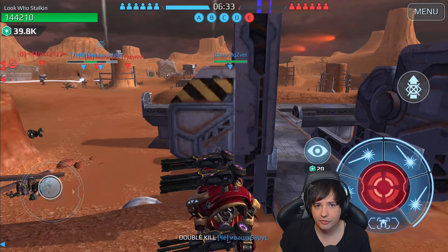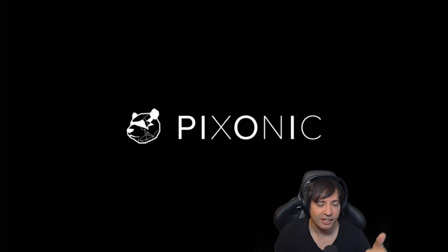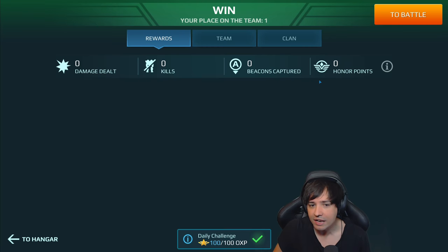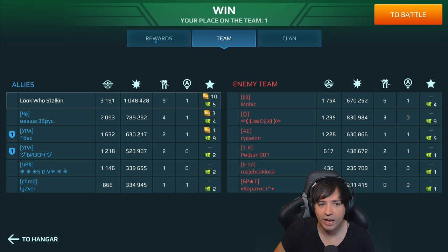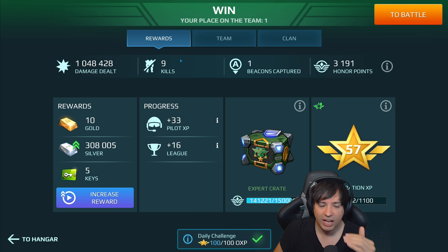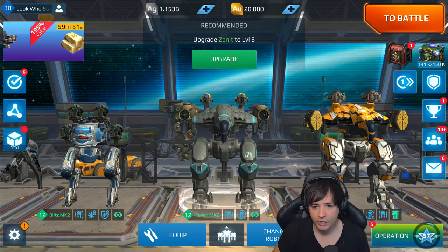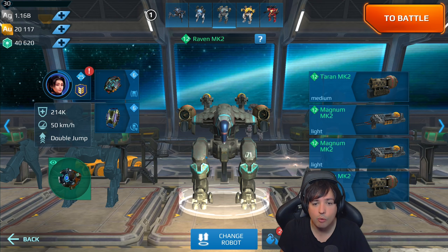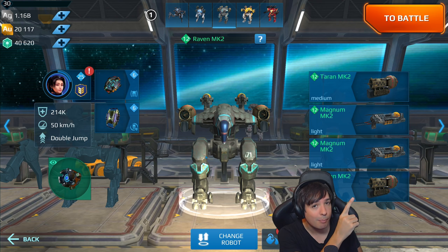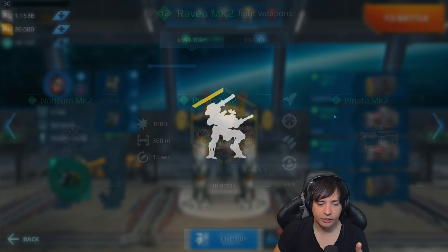I'm going to also show you the Raven in Free For All right afterwards, because it's literally one of the most powerful Free For All bots in the game too — not necessarily as powerful as an Ares, but it's definitely a powerhouse. The match is over pretty much. We captured one beacon and turned one beacon white that the enemy already had — that was all with the Raven. The damage output is pretty good with four weapons: two medium, two light. Most importantly, this mobility is what makes the Raven so incredibly good. The latest 5.43 patch brought the damage booster into the jump of the Raven, which made it a really powerful monster.